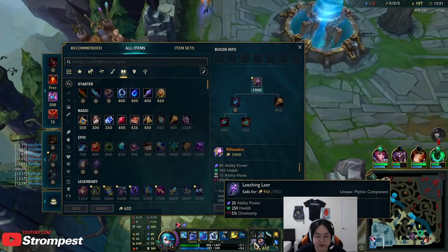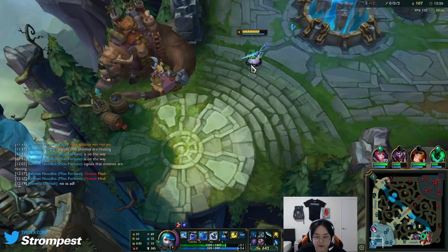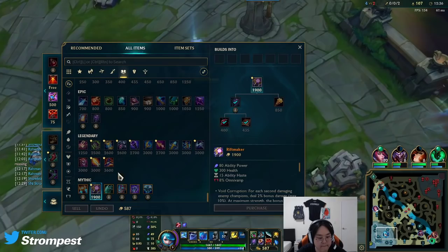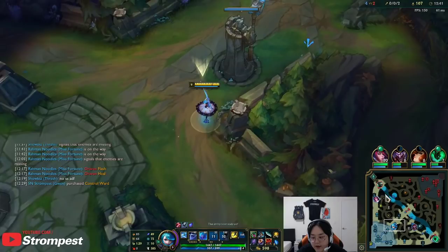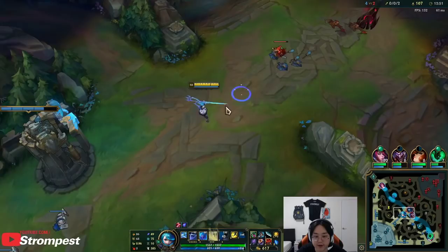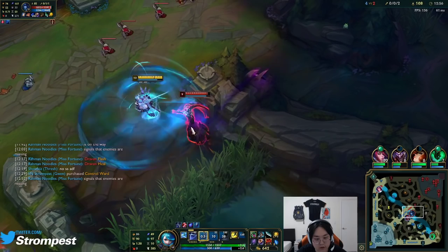Not much I can really buy here because I want to get Riftmaker ASAP. Actually, I can probably just hold onto the Leeching Leer for a bit — we're safer off with the Pink Ward. I'm pretty close to Riftmaker anyway. The most important thing about playing Gwen is being very confident and knowing what your W allows you to do. If people are not in range of you, they can't do anything to you — you're essentially invincible.